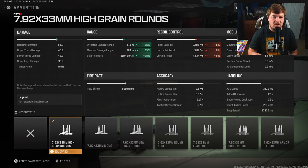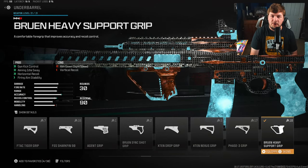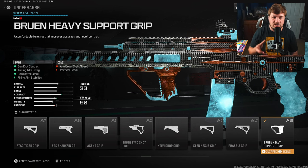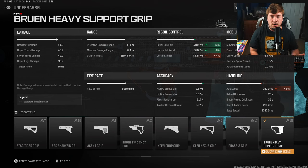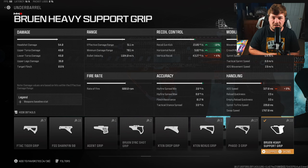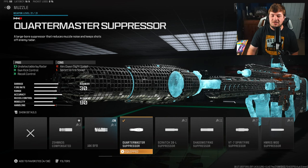That's going to bring your damage range up to 51.1 meters — absolutely awesome — and your bullet velocity is over 1,100 meters per second. For the underbarrel, I have the Bruen Heavy Support Grip, which controls gun kick, horizontal recoil control, and fire aiming stability. I like this one in particular because it controls a lot of the visual shake on the weapon while also giving you 10% to gun kick and 8% to horizontal recoil control.